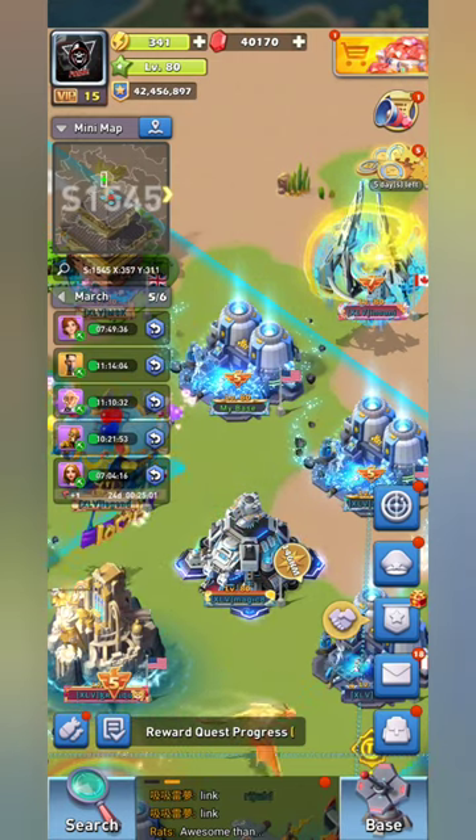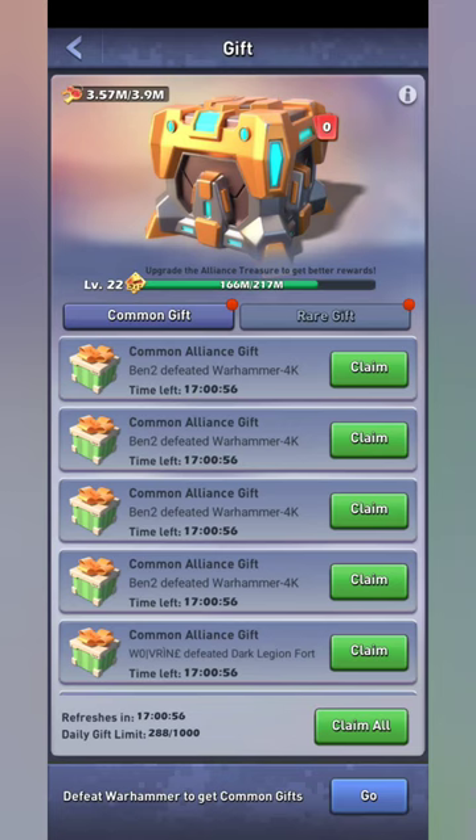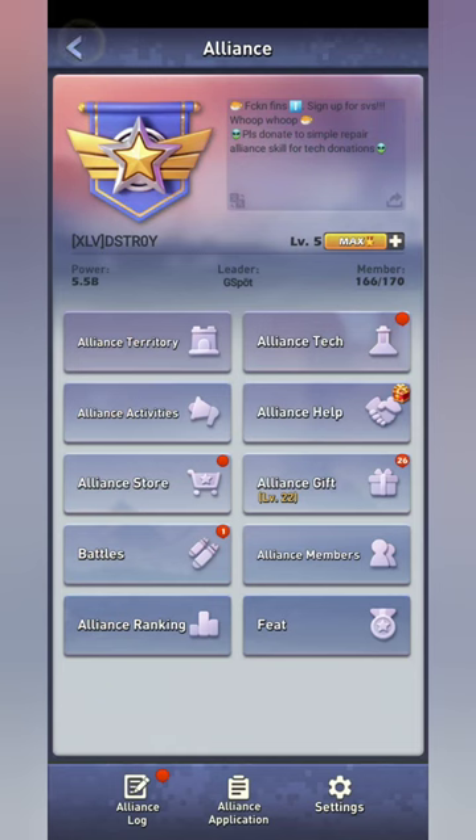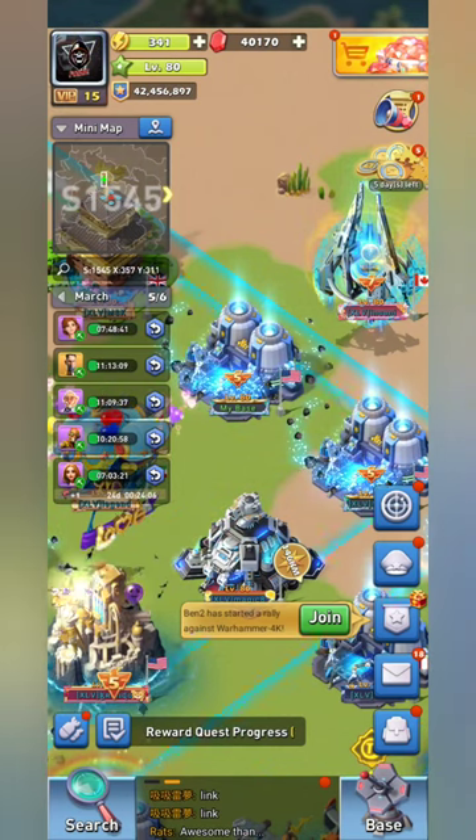Being in an active clan and getting your gifts every day is huge — whether people are buying gifts or finishing warhammers, the alliance treasure gives you quite a bit of gems every time it's unlocked. I've even seen some servers cycle through new alliances once they get to too high a level, just to start over and unlock lower-level treasure more frequently. The downside is your tech will be lower and you may not be able to hold as many members, so it's a trade-off.